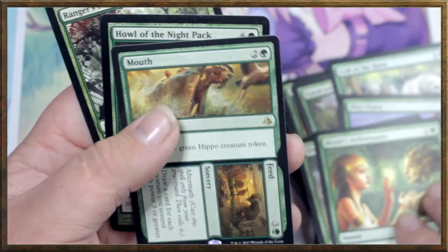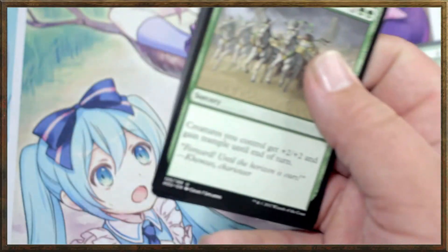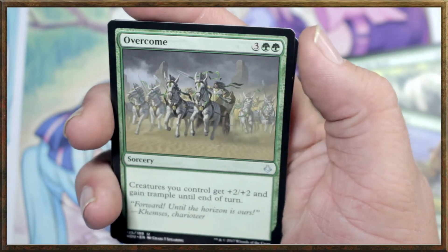So this is all spells, and that was important. Here's your win con: get a ton of big tokens on the field, pump them up with Overcome, give them trample, and just attack with everything and win. That's insane — there's not a single creature in this deck. Not a single one.